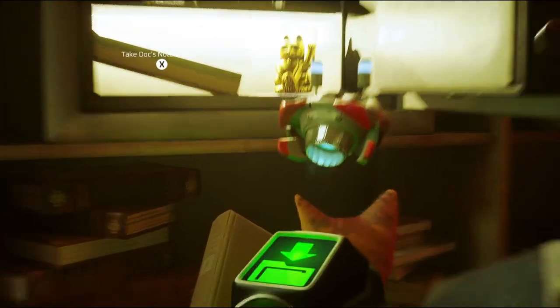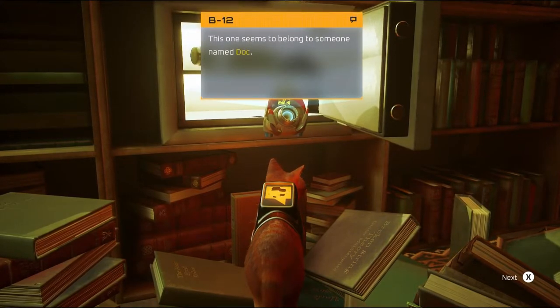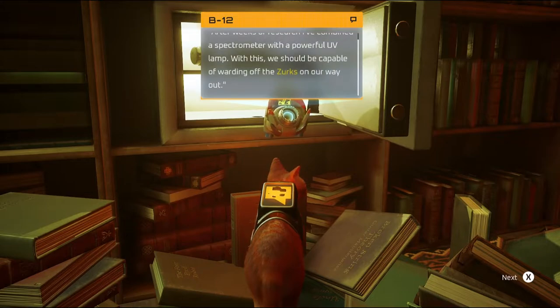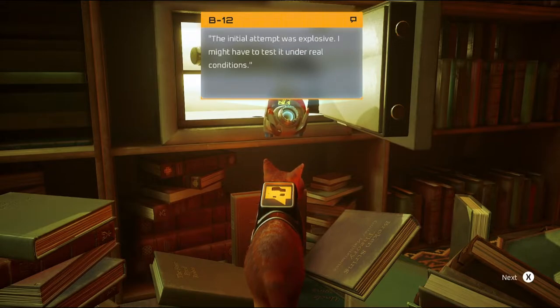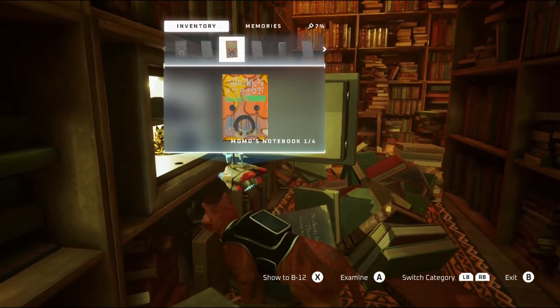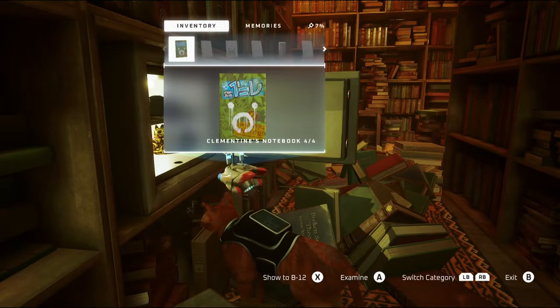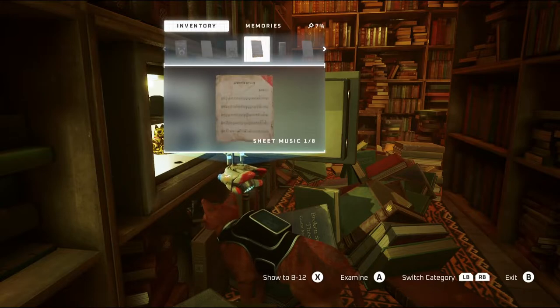Another lucky cat. Nice work — another notebook. This one seems to belong to someone named Doc: 'After weeks of research, I've combined a spectrometer with a powerful UV lamp. With this, we should be capable of warding off the Zerks on our way out. The initial attempt was explosive — I might have to test it under real conditions.' Let's find the other notebooks. So that was Doc's notebook — three out of four.